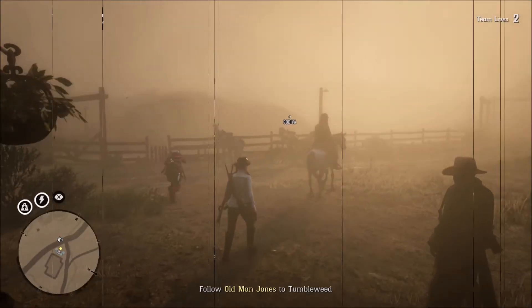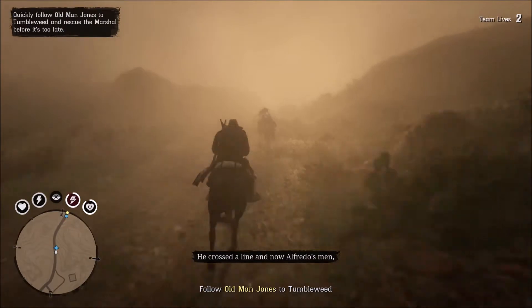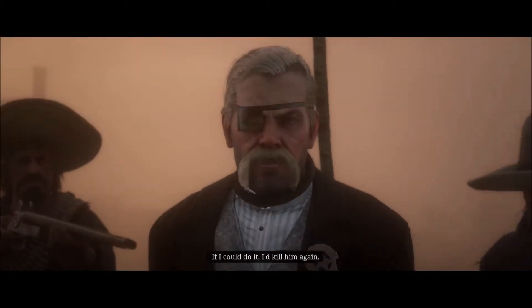After you get done with the starting cinematic of this mission, all you have to do is mount up and ride. You're going to ride out toward Tumbleweed, and as you approach, another cinematic will kick off, and as you can see, the Sheriff and the Marshal are both being hanged.